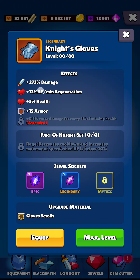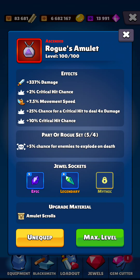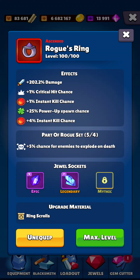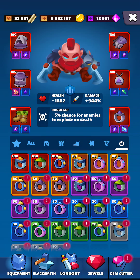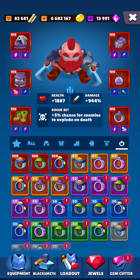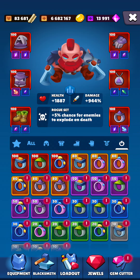For example, ascended gloves give 404 damage versus legendary at 273 — that's roughly a 128-plus difference. The neck is 337 ascended versus 227 legendary, a 110 difference. The ring is a bit lower — 202 versus 136, about a 65 difference. So on the right side always go for higher quality when you're progressing and struggling with chapters. Left side higher health doesn't matter if we're not planning to get hit.